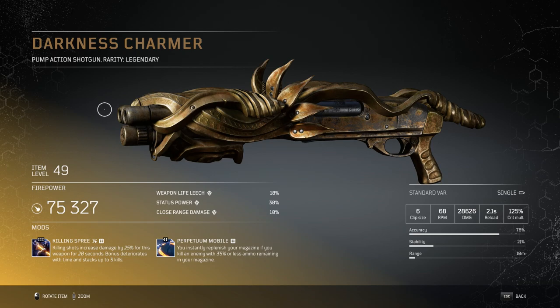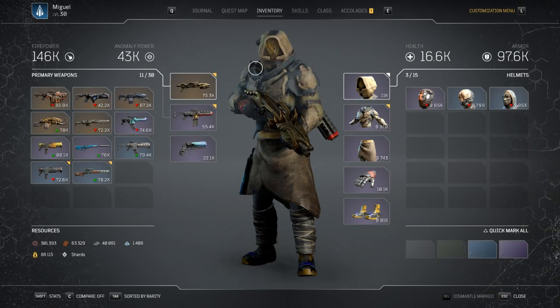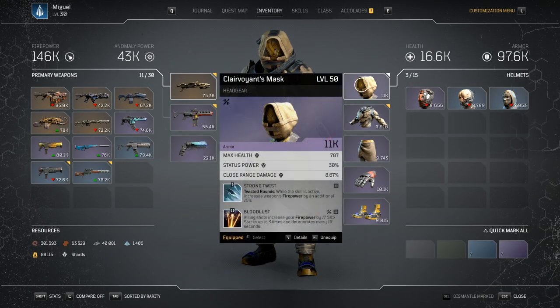It's very important that you go with a standard variation of a pump action shotgun, not the Breacher. The Breacher has higher RPM but lower damage, so avoid Breacher variations of pump action shotguns.